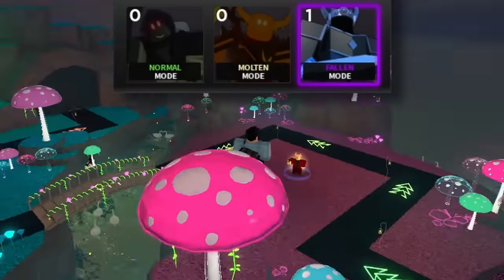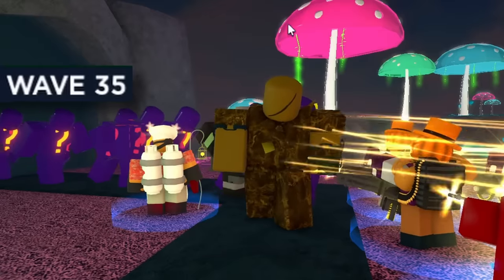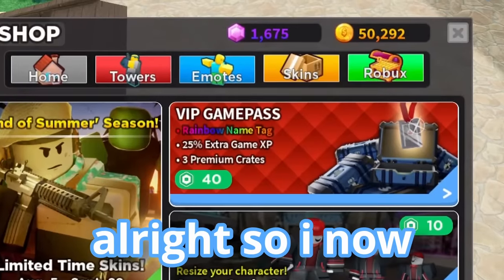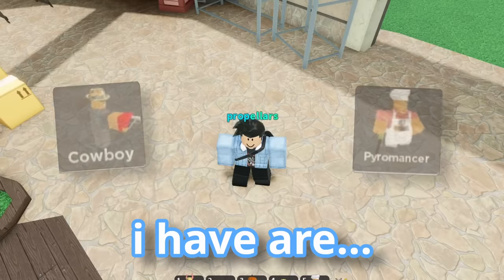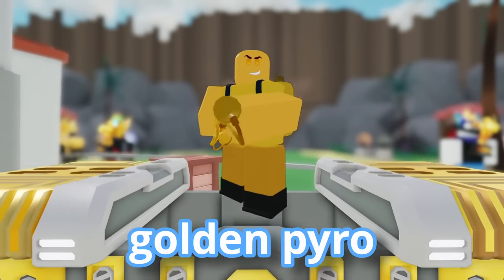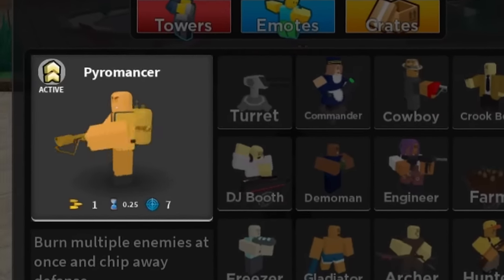So I just played a quick solo fallen game, bringing a questionable loadout with paintballer, where someone actually managed to reach the exact same wave, getting another 523 coins — which was finally enough to buy the golden crate. So I now have the coins that I need. 50k down the drain. The only two options I had were cowboy and pyromancer, and I got golden pyro. Not bad.